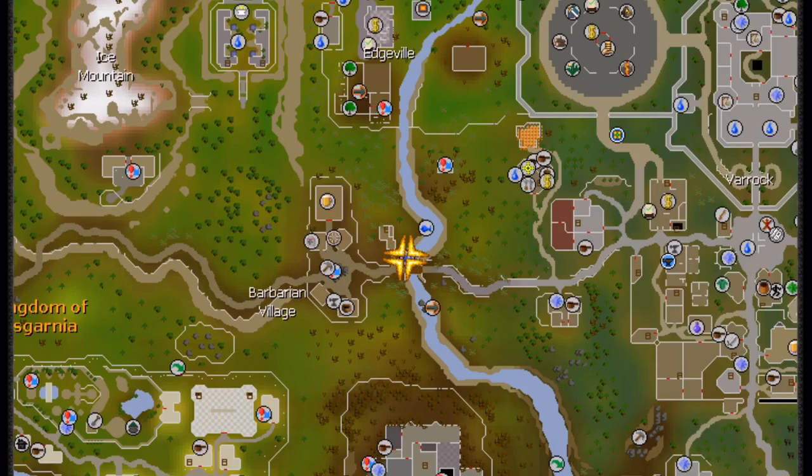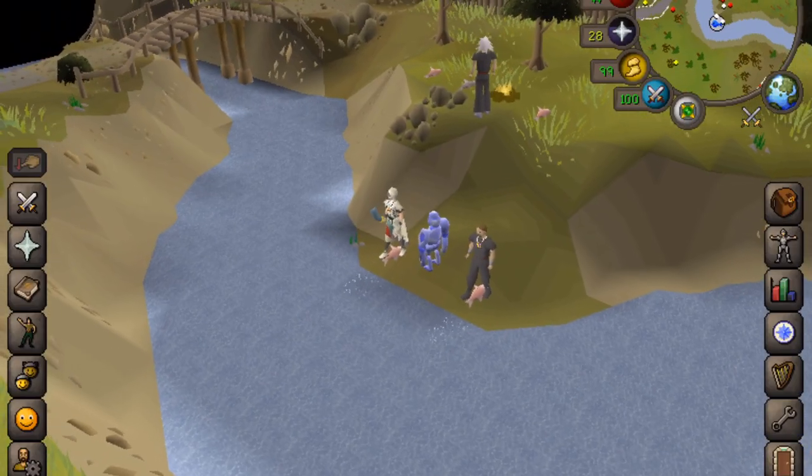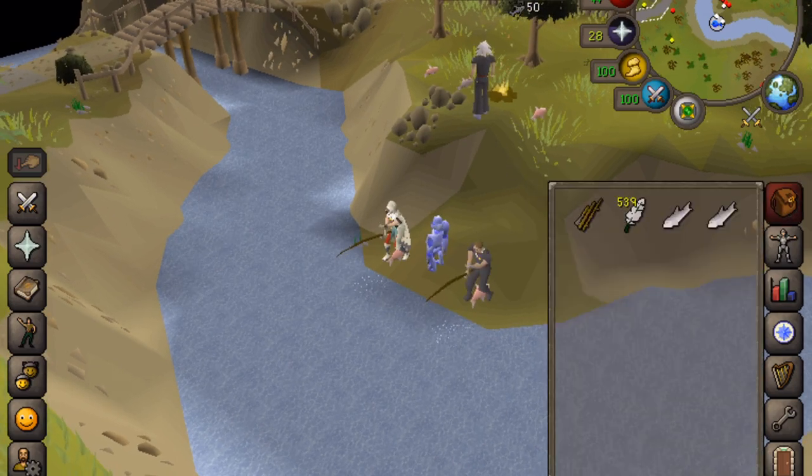So if you take a look on the map, this is where the fishing area is for trout and salmon. It is just to the east of the Barbarian Village and to the west of the rock, next to the river.